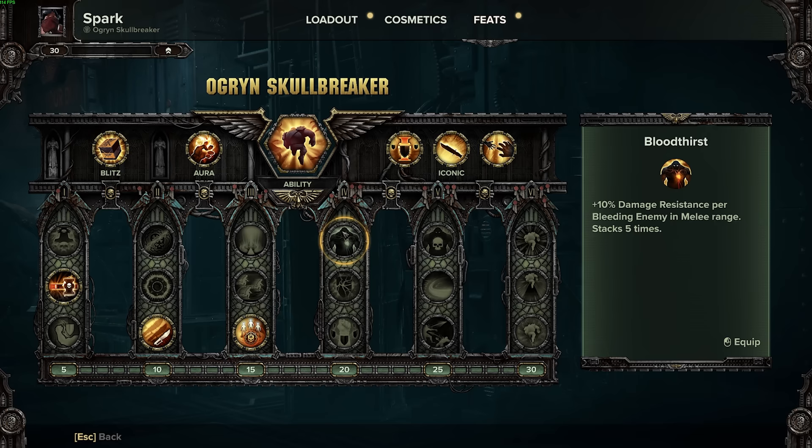Probably the most important thing on this build is Bloodthirst: 10% damage resistance per bleeding enemy in melee range, stacking five times — that's 50% damage resistance total. When you've got Bloodthirst active, you just want it. I don't really like Hardest Nails because I don't want any feat that relies on my team being damaged or down to give me mitigation, especially on higher difficulties.